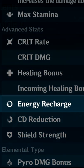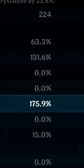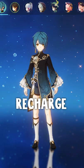This is how you build Xingqiu. First, his burst costs a lot of energy, so you want to have at least 170 energy recharge if you're using Sacrificial Sword. If not, then you want at least 200 energy recharge.